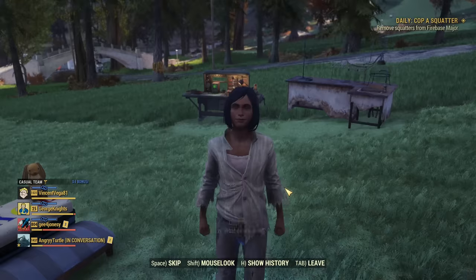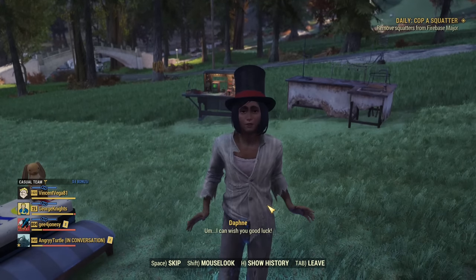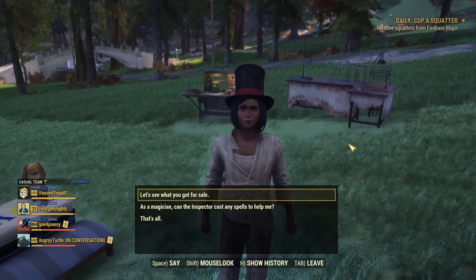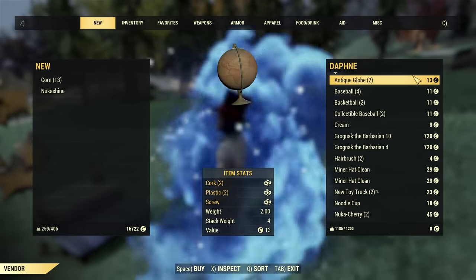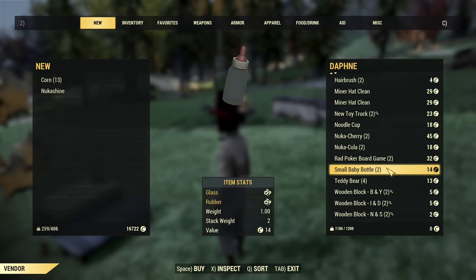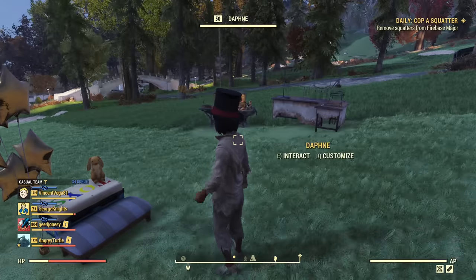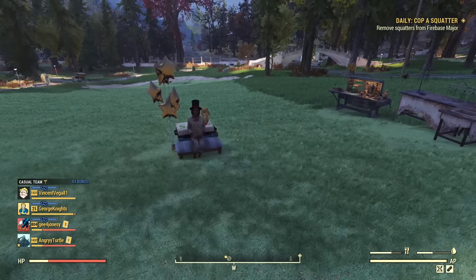The next ally is Daphne. She offers a small buff when you ask for help — it gives you extra Luck and directional audio near magazines. It's a short-lasting buff. For sale options, notable mention again is Grognak the Barbarian, so she's selling those magazines and some Nuka-Colas too, which is a little bit useful. The buff itself unfortunately only lasts 30 minutes: Luck increased by 2 and directional audio near magazines. That's another Tier B ally.